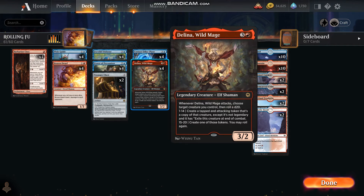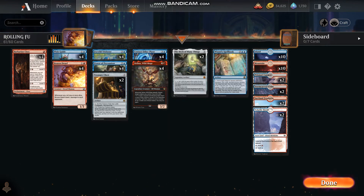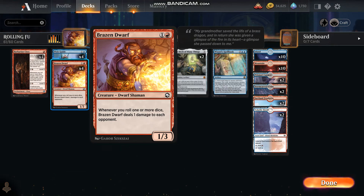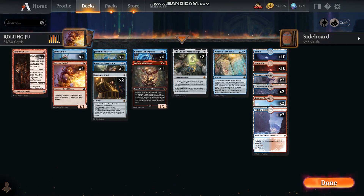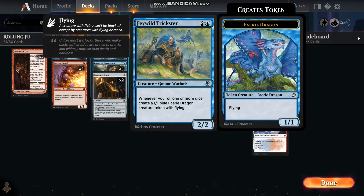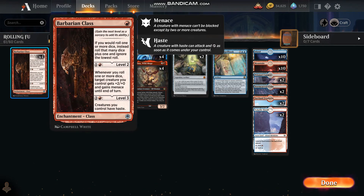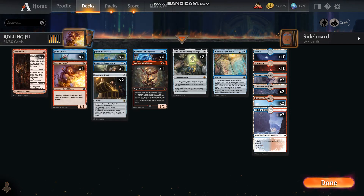So now we've got however many Delainas that we're adding plus two to — we're hitting with five and menace, so now basically only half the blockers work. Between the Brazen Dwarf and the Feywild Trickster, we're generating tokens which we can also apply the plus two plus zero to, and they get menace. So our 1/1 creatures are now 3/1 creatures with menace.